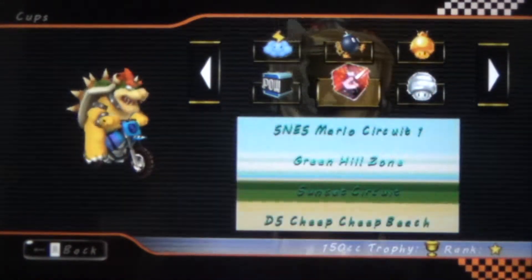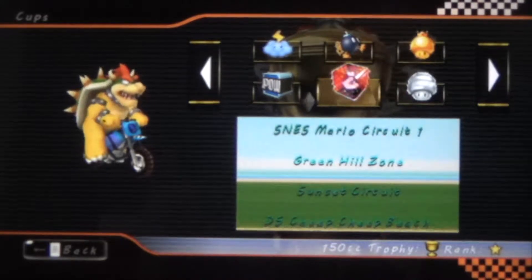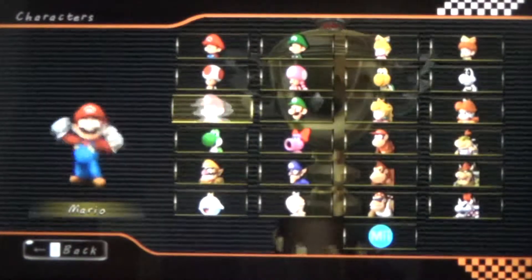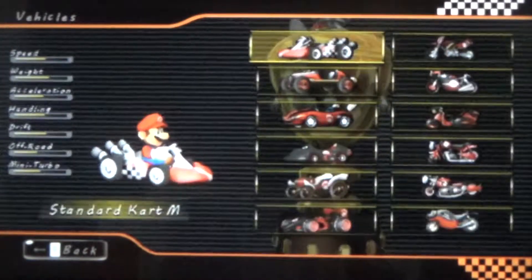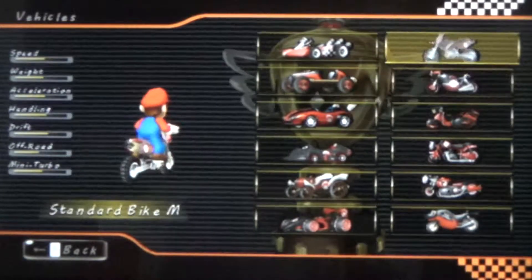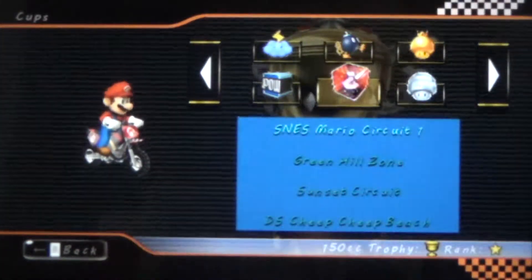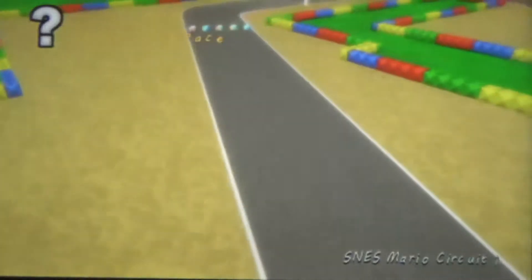So we have Mario Circuit 1, Green Hill Zone, Sunset Circuit, and Cheap Cheap Beach. If we're ever going to play as Mario, I think now is as good a time as any. I actually am trying to play as a bunch of different characters — just to show off all the characters, and I have a lot of custom textures, so you can see all the custom character textures that I'm using.